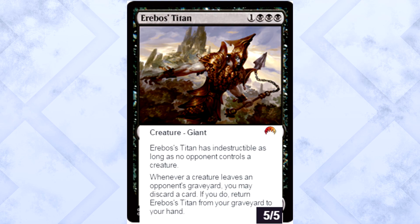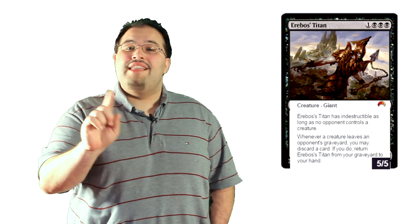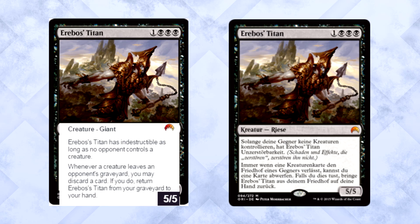Rough translation incoming. Titan of Erebos is one colorless and three black for a 5/5 giant. It has indestructible as long as no opponent controls a creature. Whenever a creature leaves an opponent's graveyard, you may discard a card — if you do, return the Titan from your graveyard to your hand. Four mana for a 5/5 kills Siege Rhino for days. The triggered ability fires on reanimation, exile effects, and delve — basically anything that moves a creature card from the graveyard. Amount of black devotion coming back? Gary's been lonely for a while.